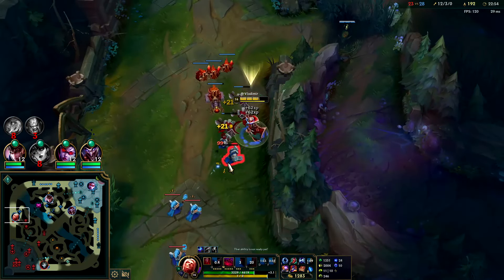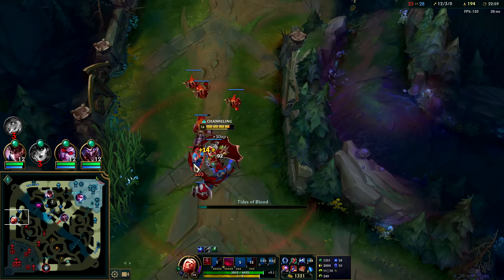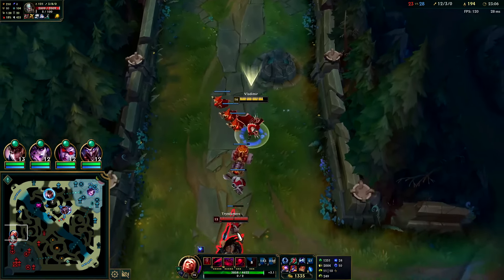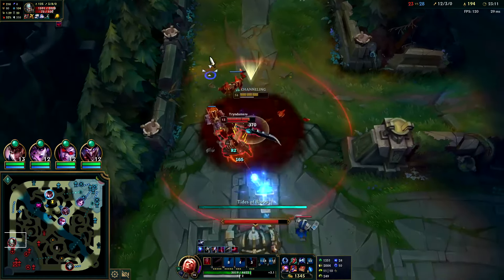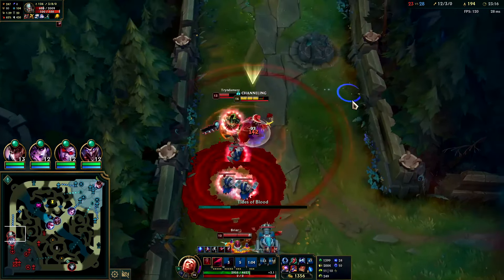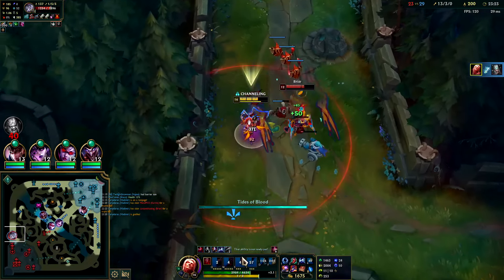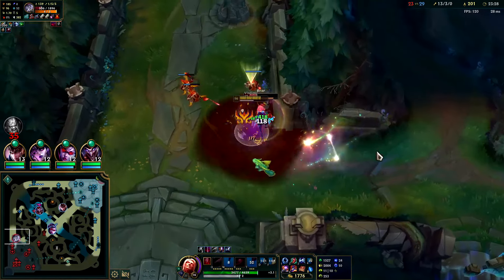We're in raid boss mode now — almost 5000 health at 20 minutes. If you farm better than me, which isn't that hard, you'll have even more health and AP. There are a lot of mistakes I made and if I didn't make them I'd be way bigger than I am now. Since Vlad is such a scaler, it doesn't necessarily matter how far behind your opponent is — what matters is whether you're getting CS and Grasp stacks. That's good enough as long as you're not dying.